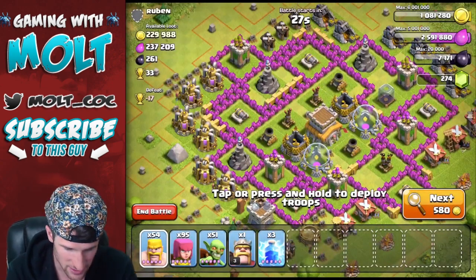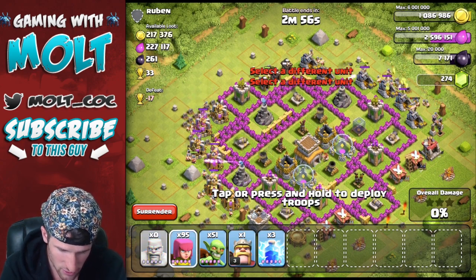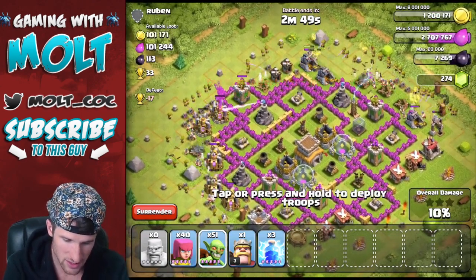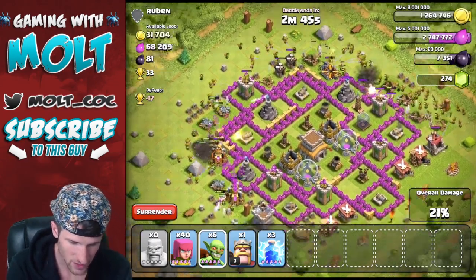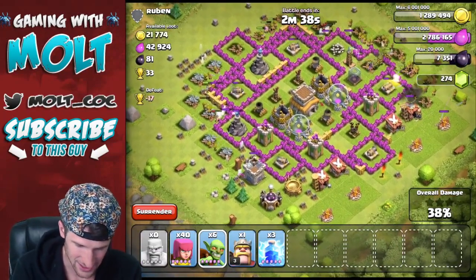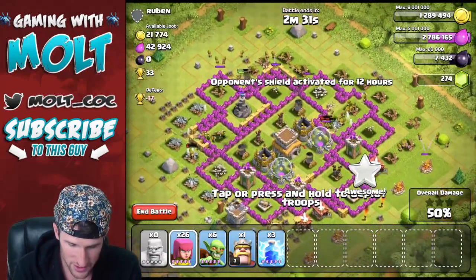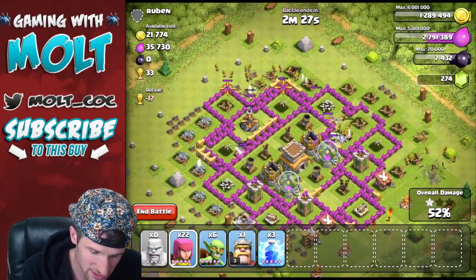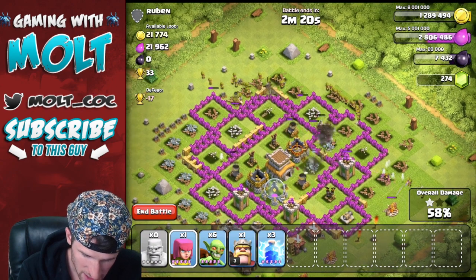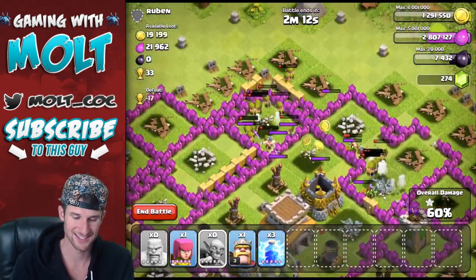Look at this loot! Let's go ahead and drop off our barbarians all the way around, then throw in some archers, and top it off with a couple of goblins to finish off the job. We just got a whole lot of loot for practically nothing. Let's see if we can take out this wizard tower with those archers and get our goblins to head into the center of the base to get more of that gold. I definitely want to try and take out this mortar — let's drop off some more goblins.